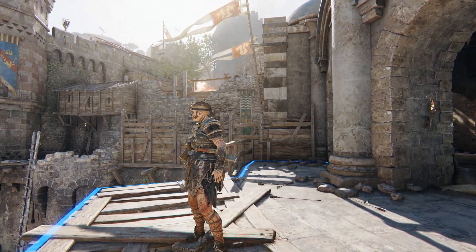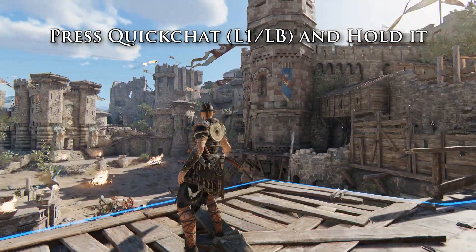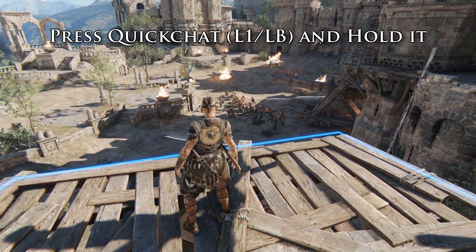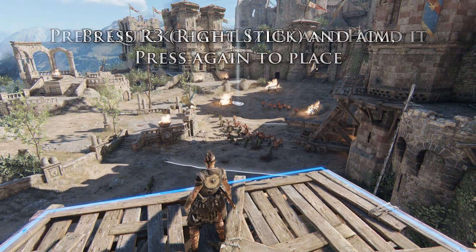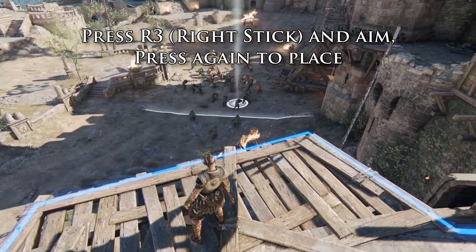On controller, you press your quick chat button and hold it — default button is LB or L1 depending on the type of controller. Then you click the right stick, aim the circle, and then press the right stick again.